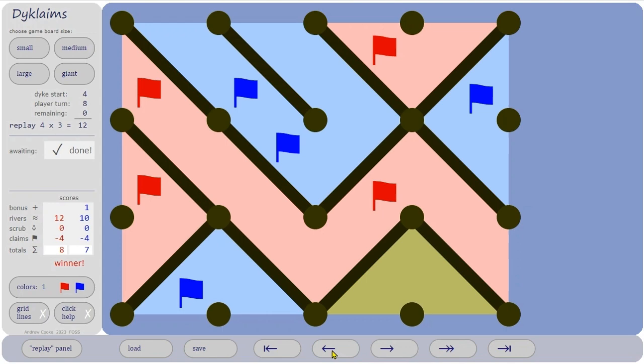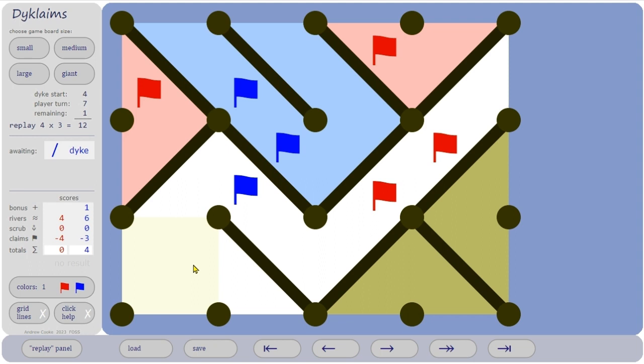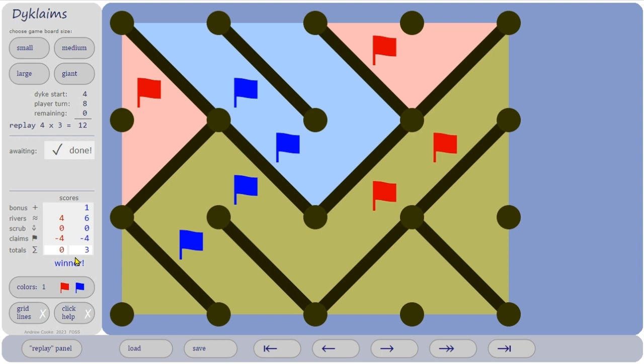Going back three turns: blue went there. What could be better for blue? How about here? Now there are only two turns left to complete this path or river, so it looks like blue has forced it to be stagnant. If red goes here, red has to put a claim in here; blue can go here and put a claim — stagnant. So this time blue wins.